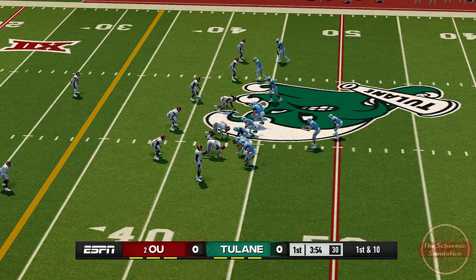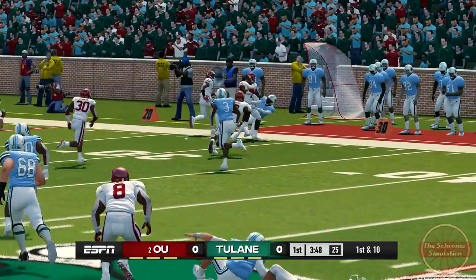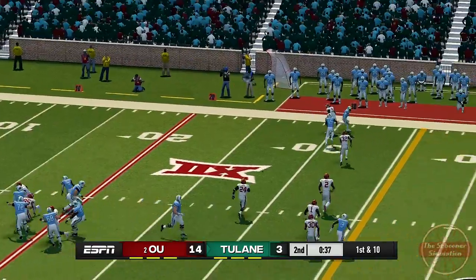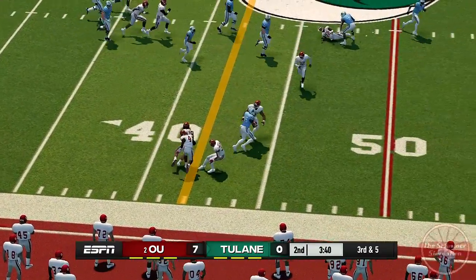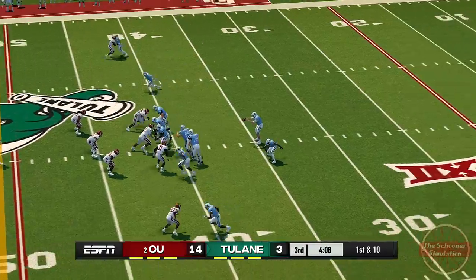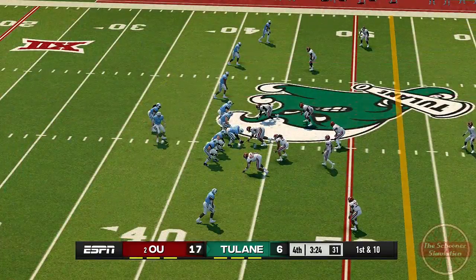OU starts off on defense, and although they let a few runs get through, they're responsible for an interception on the fifth play of the drive, courtesy of Jaden Davis. While this is a great start for the Sooners secondary, their prowess on defense becomes visibly shaky as they hit the field. Although they are able to keep damage to a minimum and force the ball back to our side, they also have a hard time figuring out how to tackle in the open field, leading to plays that should have been stopped short going for more yardage.